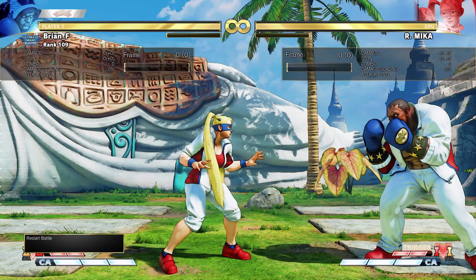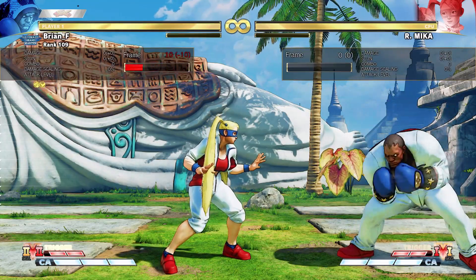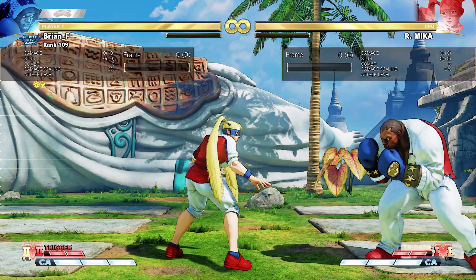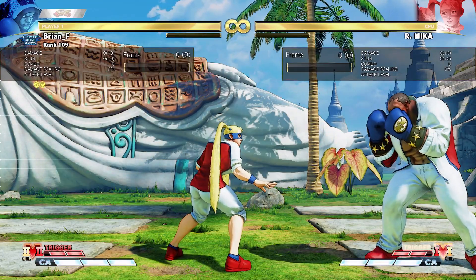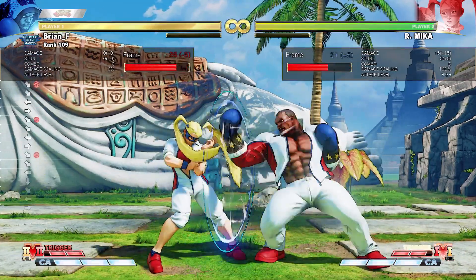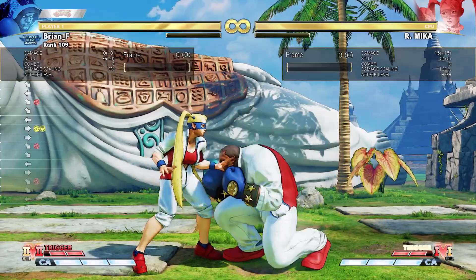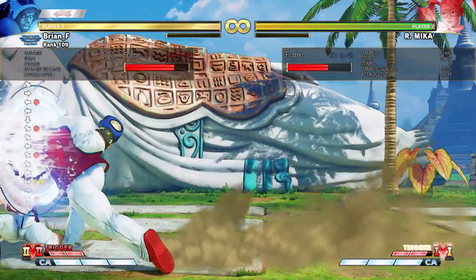This idea actually came from one Mr. PR Balrog, Eduardo. He brought this idea up to me and I think it's really powerful and I've been using it a lot in my gameplay. Balrog's Crouching Fierce is a pretty big button and it is negative five on block, but usually has enough pushback where it's safe. But what it also does is it allows you to do a block string into heavy dash straight.